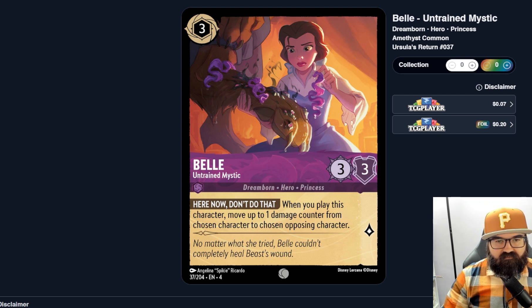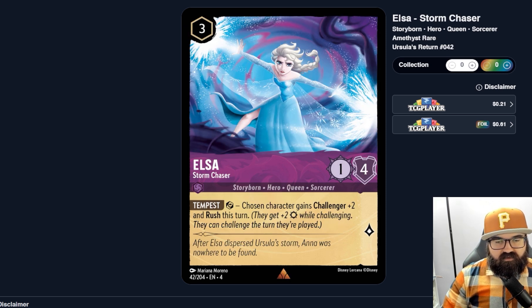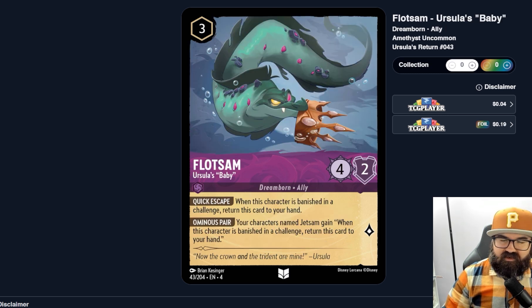Elsa, Storm Chaser — uninkable three cost, one-four. Tempest: you can exert her to give a chosen character Challenger plus two and Rush this turn. That seems pretty good — Rush is the real strength here. Having both Challenger and Rush makes a buffed character much more threatening, especially a low-cost one you can buff out of nowhere. Plus it's just exerting Elsa, not a 'when played' effect, so she can do this while already on the board. This seems like a strong card. Flotsam, Ursula's Baby — uninkable three, four-two. Quick Escape: when this character is banished in a challenge, return this card to your hand.